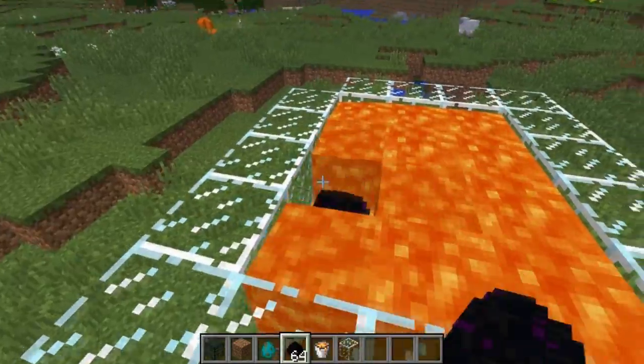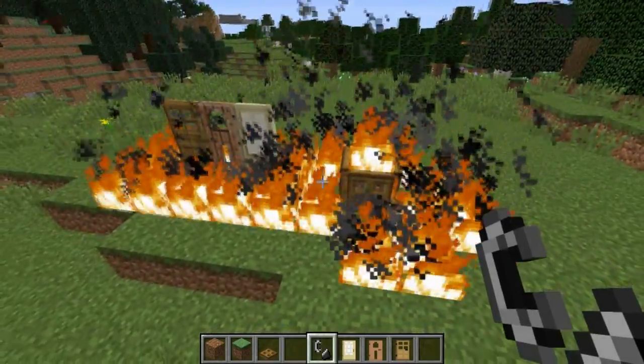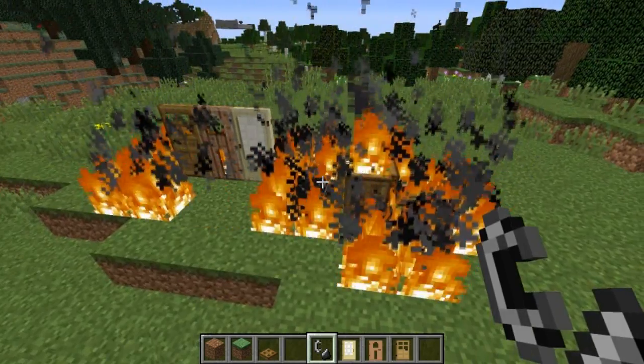The dragon egg does not burn in lava. Also, wooden doors and wooden trapdoors are not flammable.